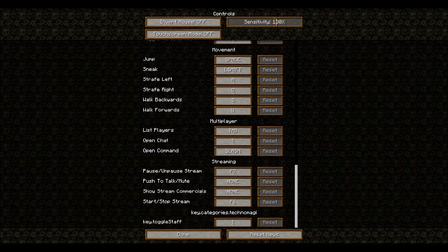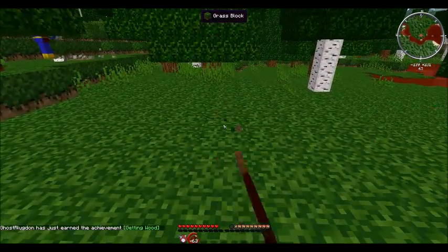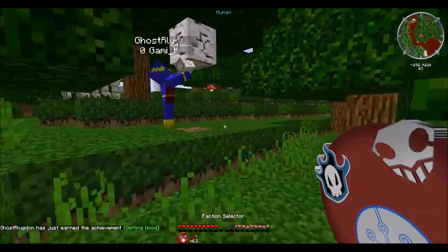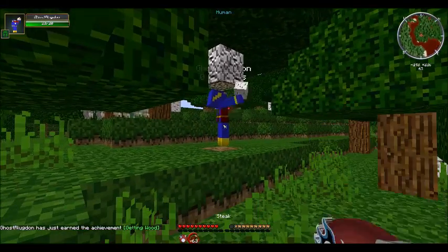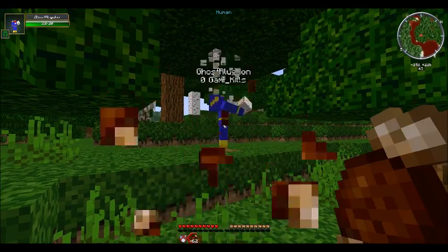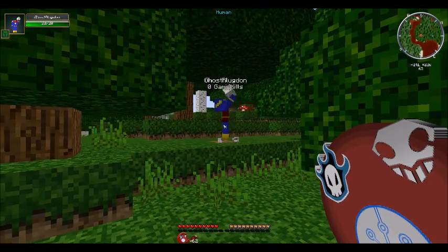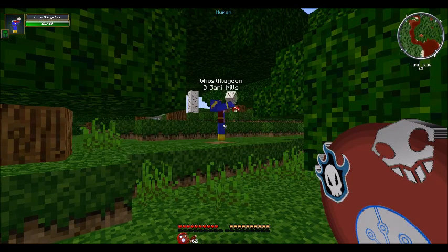I'm getting some wood. You still have a faction selector in your inventory, correct? Yes. So the item - my one preferred mod in this mod pack - gives it to you, so right-click it and you should be presented with a Shinigami, a Quincy, or Human. Pick whichever one you want.